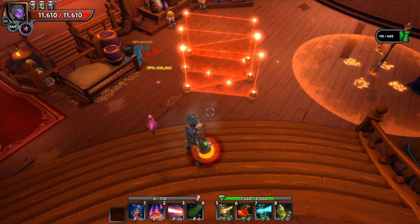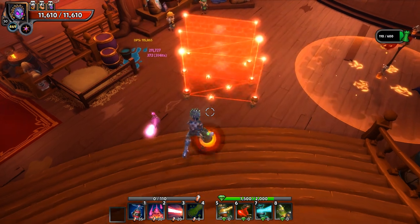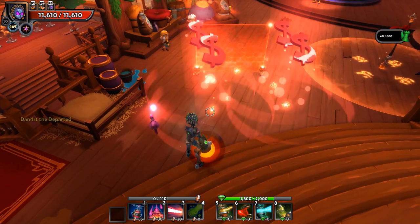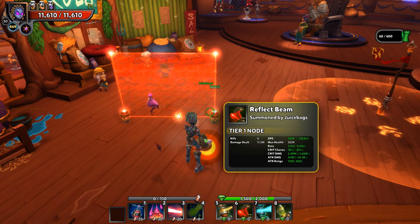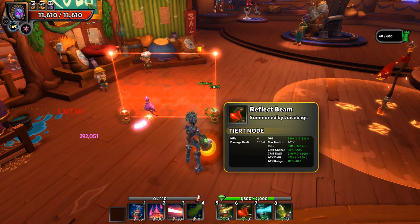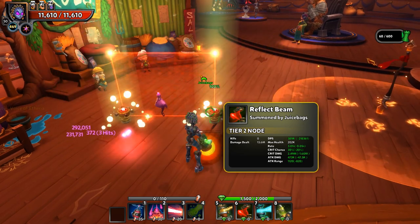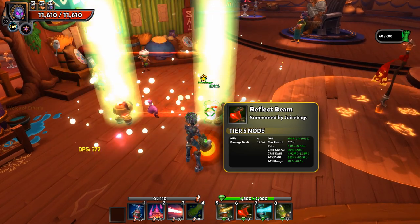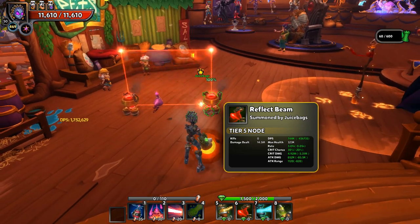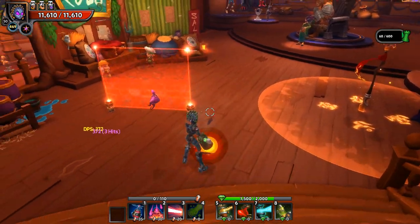It's going to take a minute to let them get all the way through the cycle, but once they do we see the balls of light going and the torpedoes are indeed launching, creating all these explosions. When we look at the reflect beam's tooltip, the DPS is 389,000 damage per second at tier one, and the crit damage at tier one is 2.49 million, which is very nice. This scales up to 4.92 million crit damage and 744,000 DPS once fully upgraded.